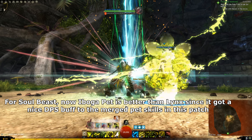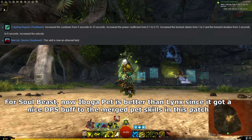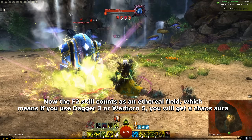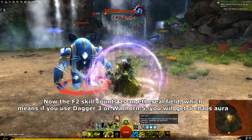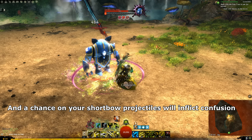For Soul Beast, Iboga Pit is now better than Lynx since it got a nice DPS buff to the merged pit skills in this patch. Now the F2 skill counts as an ethereal field, which means if you use Dagger 3 or Warhorn 5 you will get a chaos aura and the chance on your shortbow projectiles will inflict confusion.